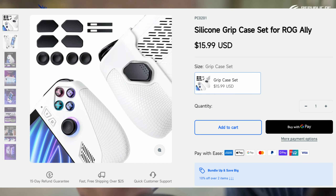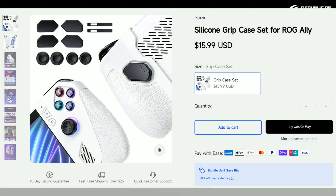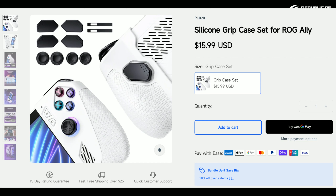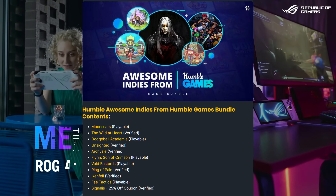For some news, we have a new accessory from JSAUX called the Silicone Grip Case, and this is only $16. As you can see, it comes with a lot of awesome stuff — it comes with a grip, some thumbstick grips, and some back button grips as well. I think this is pretty incredible for the price, so check it out if you're interested.